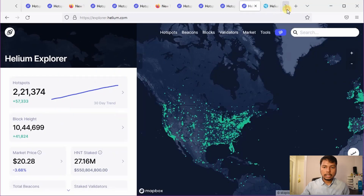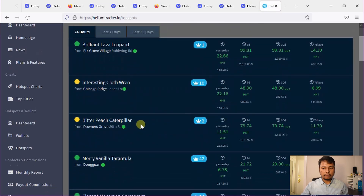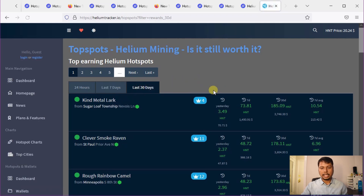If you'd like to track the highest earning hotspots in the whole world, there is a nice website called heliumtracker.io. You can go to that site and click on hotspot charts. You will see a list of highest earning helium hotspots based on earnings in the last 24 hours, and you can also sort according to earnings of the last 7 days or last 30 days. In the past month, the highest earning hotspot earned around 185 HNT.